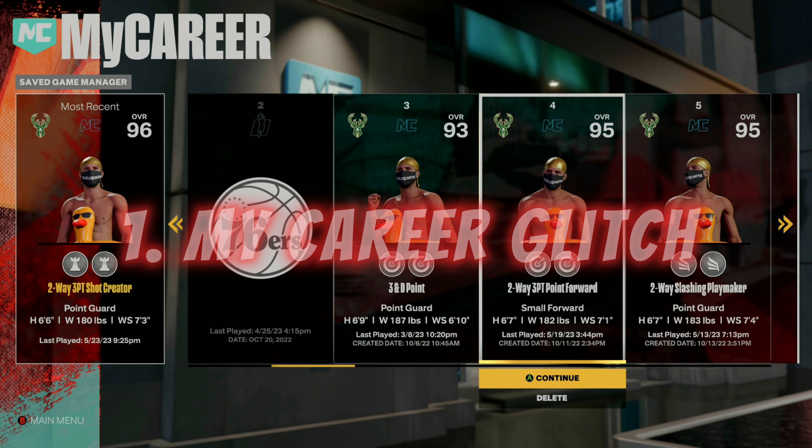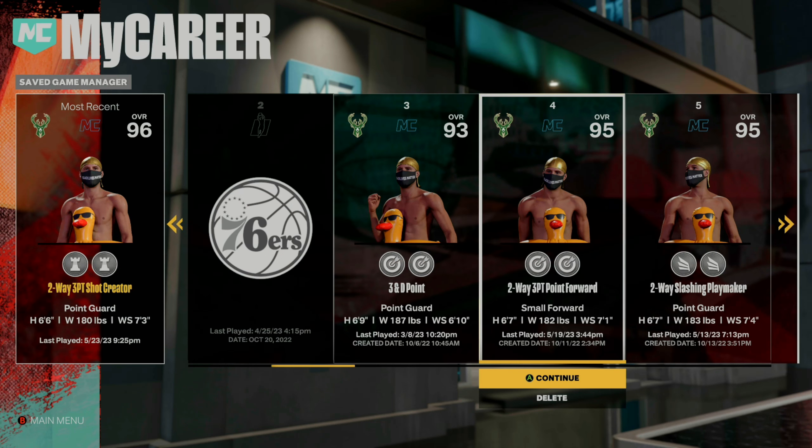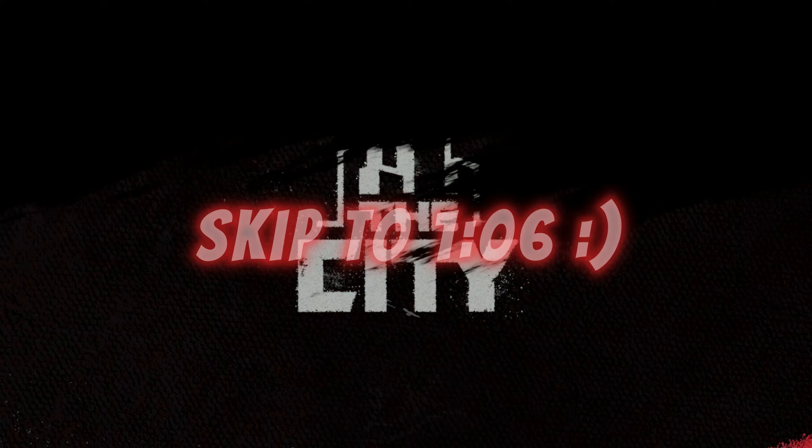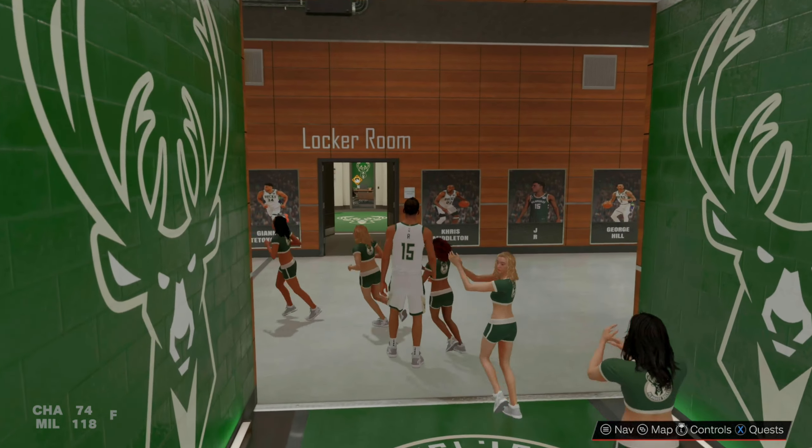Starting off with the first glitch — this is the micro glitch that you want to do on your very best player. To be able to do this glitch you do have to become a starter on your MyCareer file. You can get a thousand VC each time you do this glitch if you have an NBA micro max contract, which you get by winning Finals MVP and winning the Finals. However, you can also do this glitch with any player that gets a contract micro salary. Load your best player into the City.